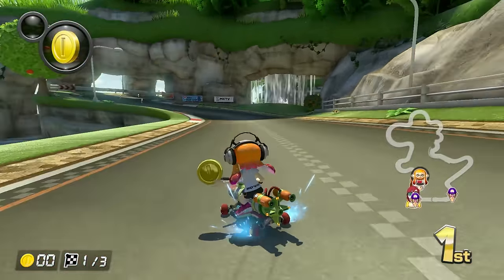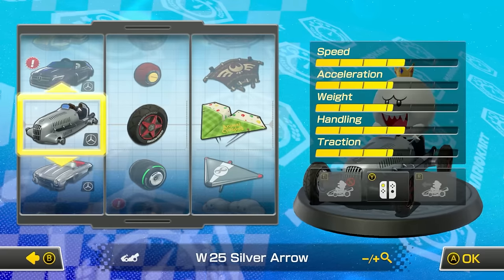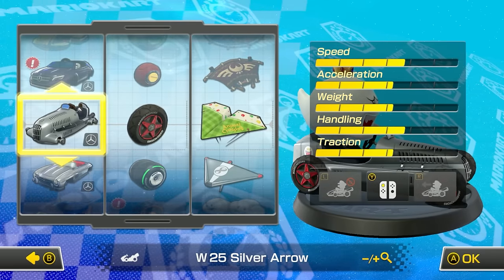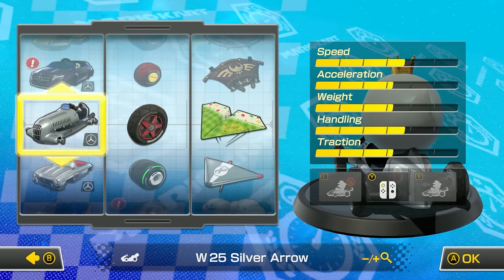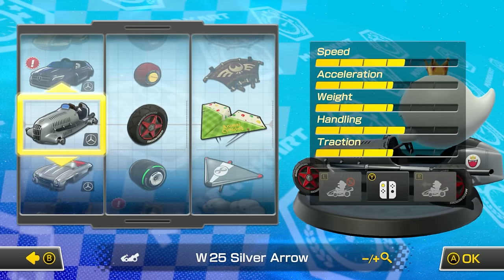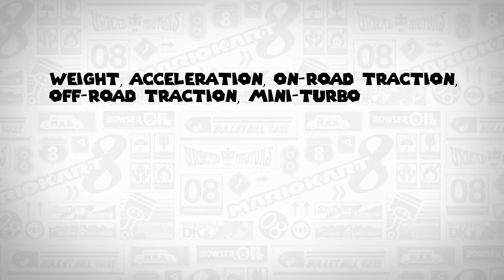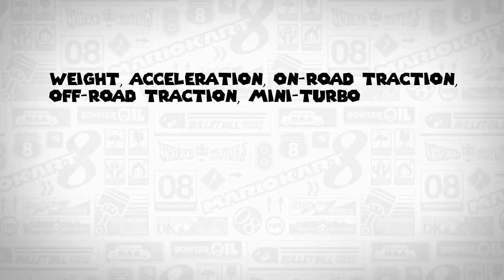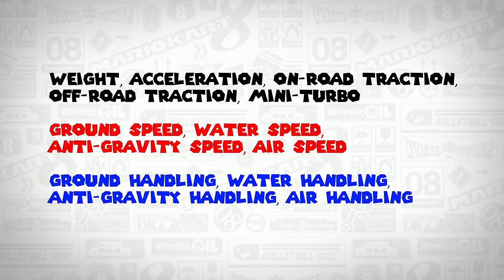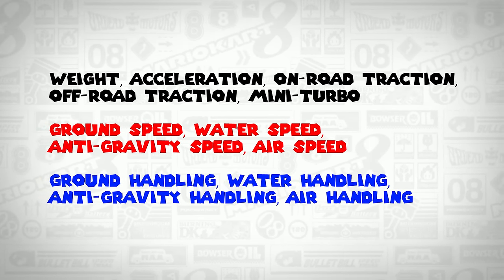There still are optimal combos to use, but the stats players want to look for are very different in Deluxe — partly because firehopping and demon sliding were removed, but also because Nintendo made several significant changes to kart stats. When choosing a build in the character selection screen, five stats are visible: speed, acceleration, weight, handling, and traction. However, there are actually 13 stats in total — weight, acceleration, on-road traction, off-road traction, mini-turbo, followed by individual stats for the speed and handling of ground, water, anti-gravity, and air.